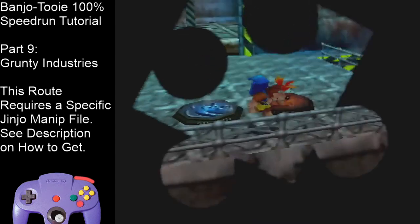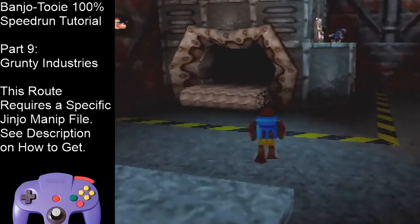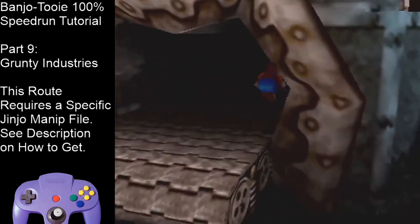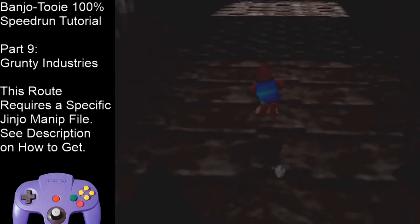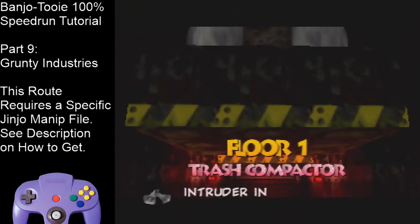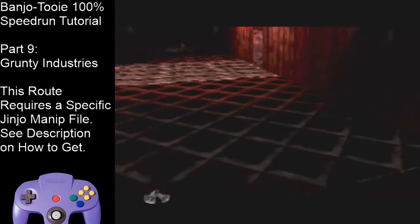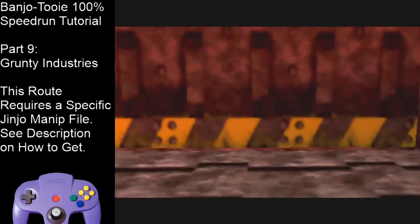Hold down-right and R to turn the camera. We're going to the trash compactor. We're supposed to use Snooze Pack for this, but with Banjo's double jump we can just jump over the gaps. Do a double jump over here. You can go straight forward — you don't need the eggs. If you do need the eggs, go over to the side a little bit, but you shouldn't need them.